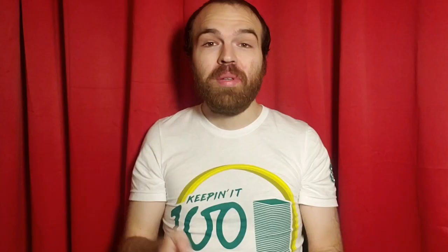Tip number three: play some Artifact, Enchantment, and Graveyard removal. Now, you don't need a ton, but you're definitely going to want some. In almost every pod of Commander, there's going to be someone doing one or more of these things, whether it's playing a Delphin Ori, or a Phyrexian Arena, or doing flashback shenanigans. These are all things that happen on the regular, and being able to shut them down is big.